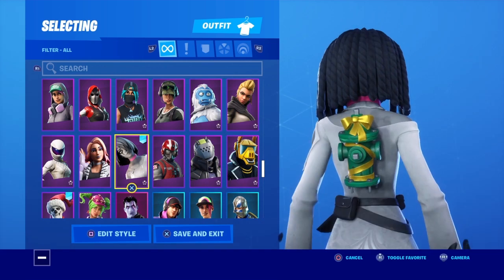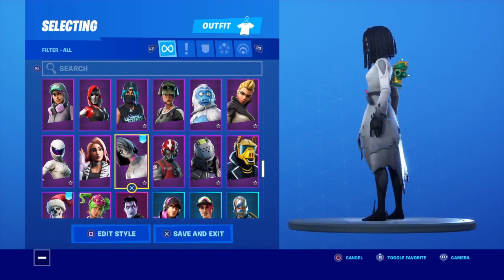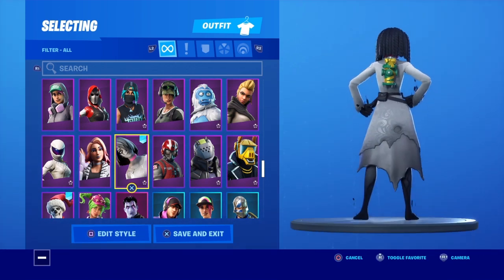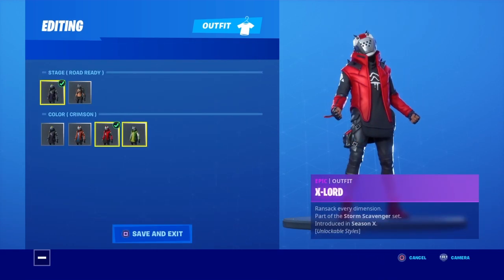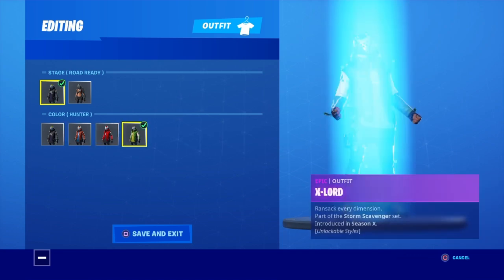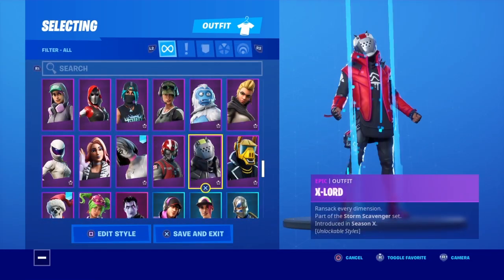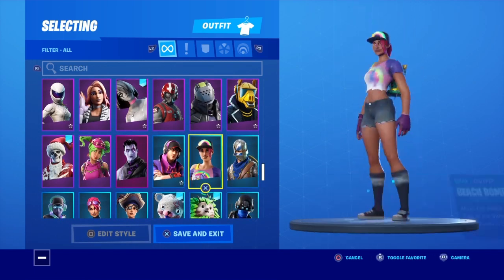Why does that thing look so small on Willow? Look at it on any other female and just look at it on this — you have to zoom in otherwise you can't see it. We do have a green style, let's check the green. I do kind of like the green on X-Lord — the green looks pretty decent if I'm honest, I probably would rock that.